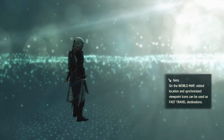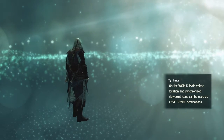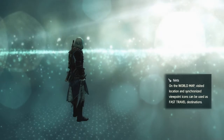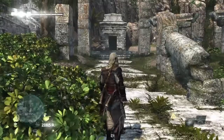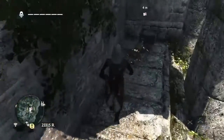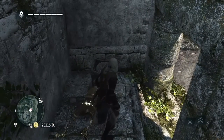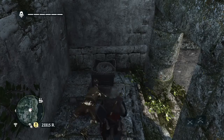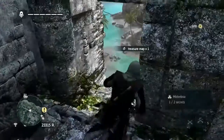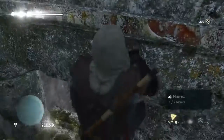They're fairly easy to find, to be honest. From where we spawn, we're really close to one — it's just below us. The first one is just below us here. It's one of the cadavers that gives us a treasure map. There it is. That's the treasure map that we got.